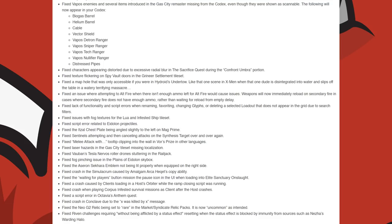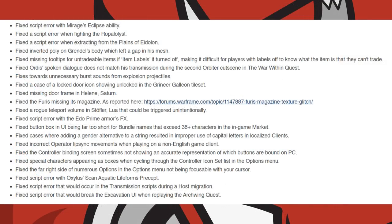They fixed Riven challenges requiring 'without being affected by a status effect' resetting when the status effect is blocked by immunity from sources such as Nezha's Warding Halo. They fixed a script error with Mirage's Eclipse ability. A script error when fighting the Ropalolyst and a script error when extracting from the Plains of Eidolon. They fixed an inverted poly on Grendel's body leaving a gap in his mesh, missing tooltips for untradeable items if the item labels were turned off. They fixed Ordis' spoken dialogue not matching his transmission during the second Orbiter cutscene in the Wolves of Saturn Six Quest.